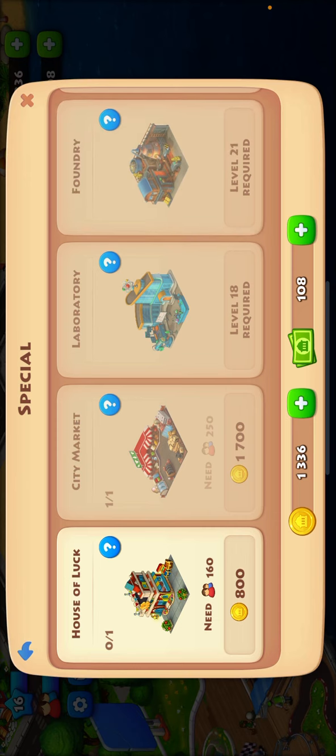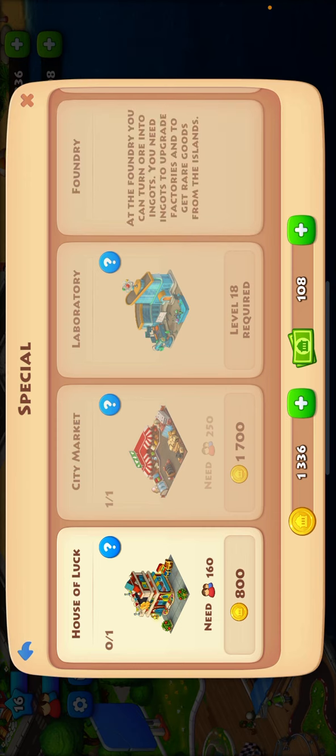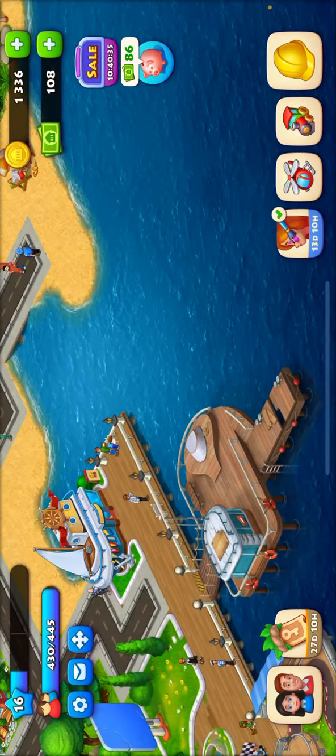And if you want to permanently increase them, you use the foundry. At the foundry, you can turn ore into ingots. You need ingots to upgrade factories and get rare goods from the islands. So yeah, once you upgrade them and do more on them, you'll have plenty of that.